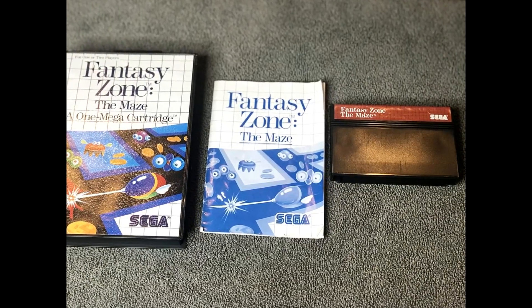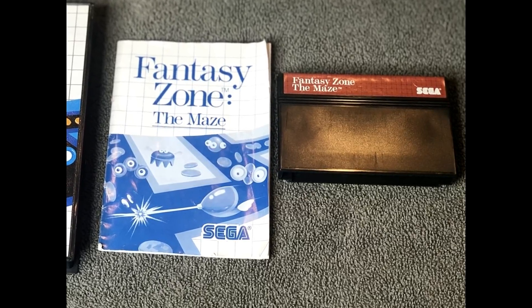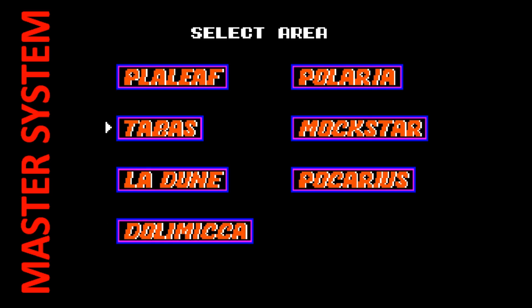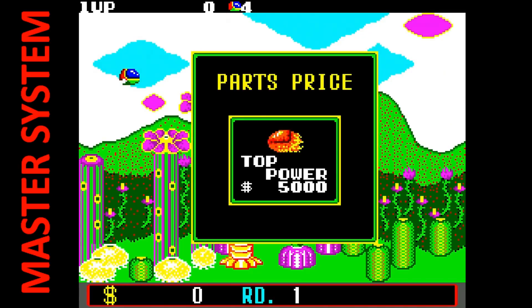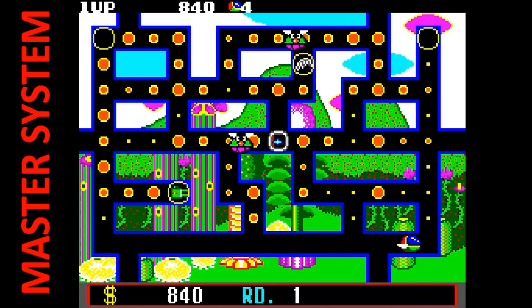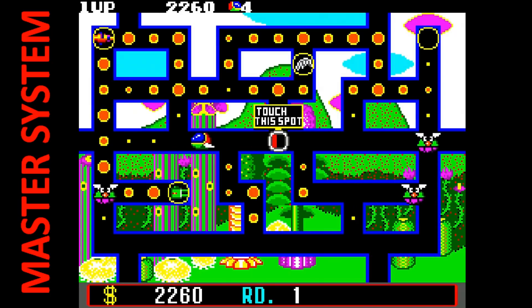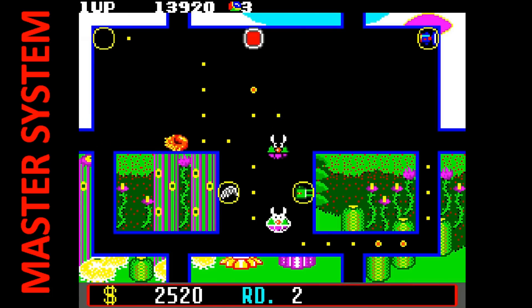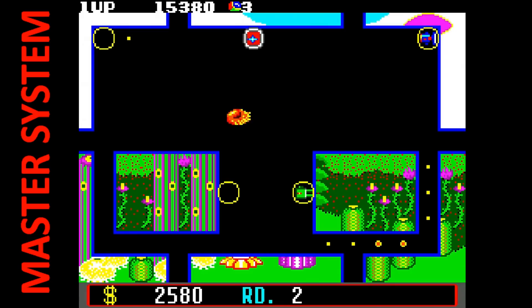Next up is Fantasy Zone The Maze. This one is a rather late entry — 1987 — but it's a decent Pac-Man clone, and kind of a weird one. Fantasy Zone, known as a shooter, kind of decided to go with this theme. You can choose your level at the beginning of the game and then go to a maze. You have various weapon upgrades that cost money as you gather money going through the maze and defeating enemies. It's a really colorful game, just a weird premise. As you collect money you can go to shops to purchase things to wipe out enemies and get different power-ups. I really liked this game — Fantasy Zone fans, check it out.